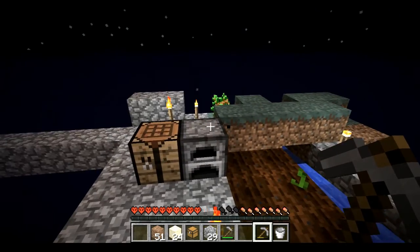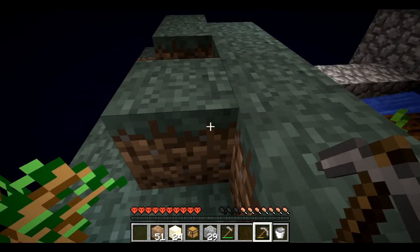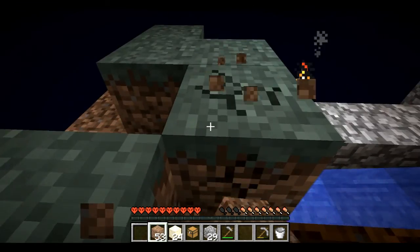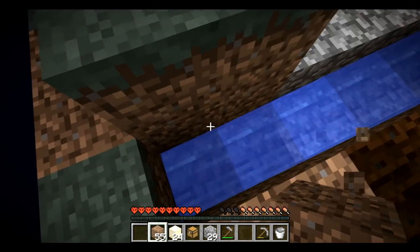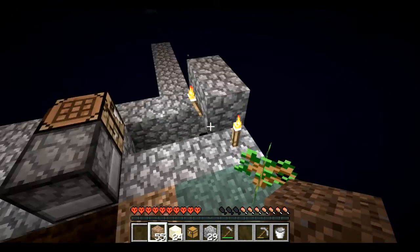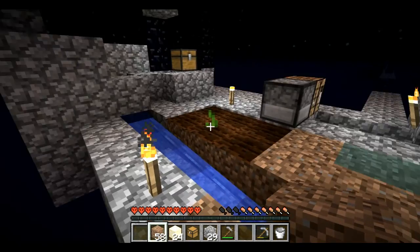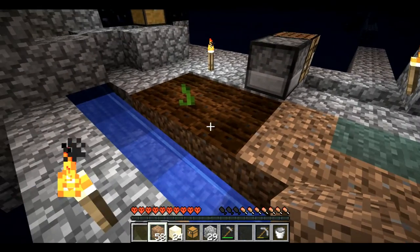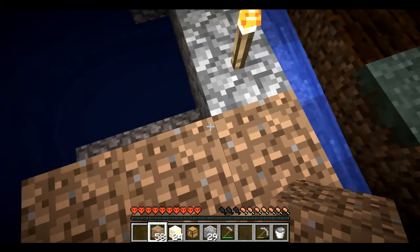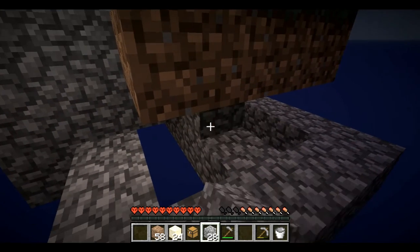Now all I have to do is gather cobble until the nether portal gets lit on fire. How quickly do you think that's going to happen? All right, grass is on that level so let's do this. Wow, okay — that was almost a fail. I don't have cobble underneath those, nor those, but I do have it a little bit under here. Let's go check it out.